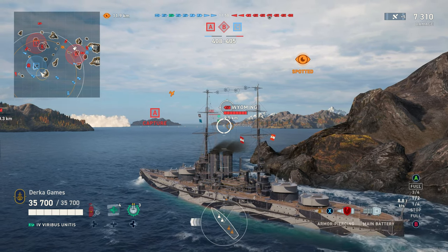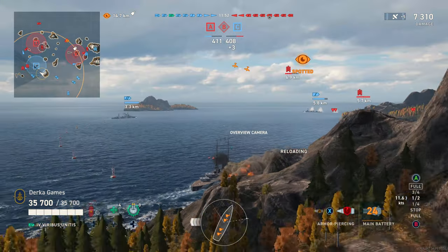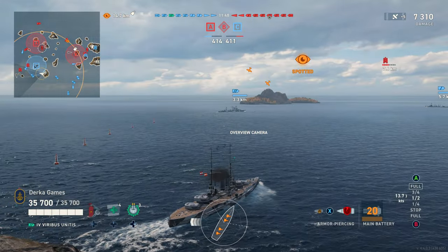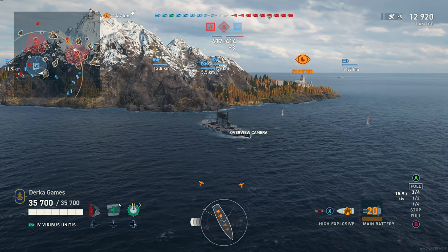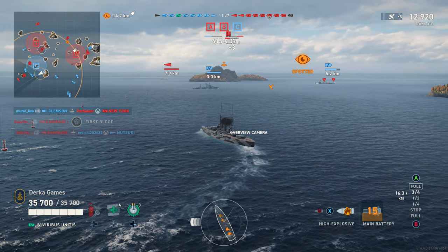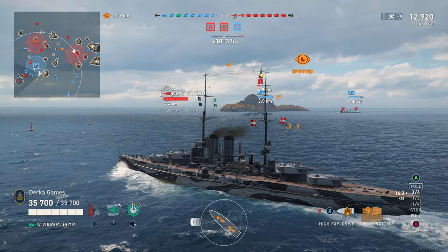If you look at the bottom left of the map, Aditi was spotted way over there trying to come around the map, so we are going to turn out now. He doesn't have any smokescreens, so HE loaded — we're going to punish this guy. If we let him go all the way around, he would probably eventually get to our carrier and torp us. We only have an 18% torpedo reduction and not a lot of health, so this DD has got to go.